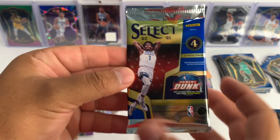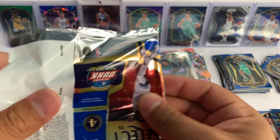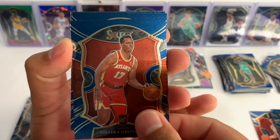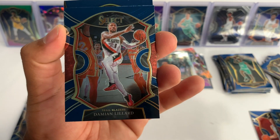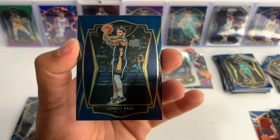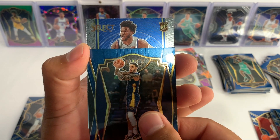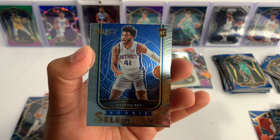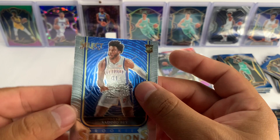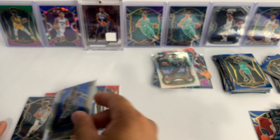Here we go guys, last pack — let's see if we can pull the LaMelo. We got Onyeka Okongwu, Damian Lillard concourse, we got a Lonzo Ball — not LaMelo Ball, but Lonzo Ball — and we're gonna get a rookie. It's gonna be Saddiq Bey. Not bad, I'll take that. Centering looks really good on the Saddiq Bey. So no LaMelo Ball, no Anthony Edwards, no Tyrese Haliburton.